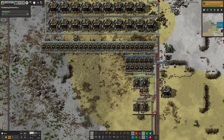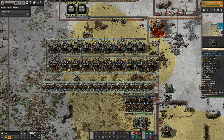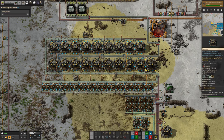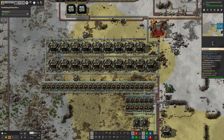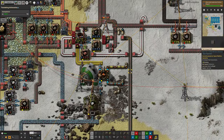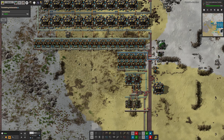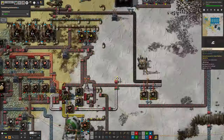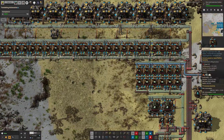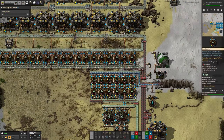I've also increased the number of productivity modules in here. When doing vulcanite processing I put productivity modules in all the pulverizers, since you want to get as much out as possible from these core mining drills. But for vulcanite I didn't put modules in the later stages because we were only just getting enough delivery cannon capsules out. Beryllium on the other hand produces much less output for the input you put in, but we have a crazy number of delivery cannon capsules - more than we know what to do with. So it's safe to productivity module this all the way up to get maximum beryllium.